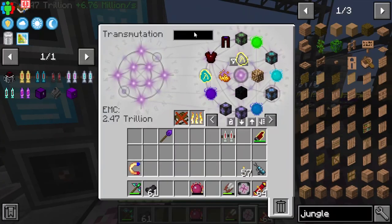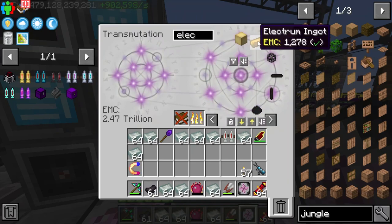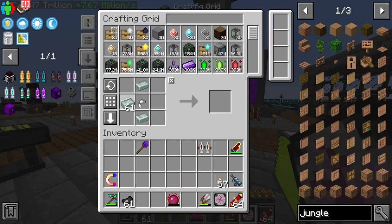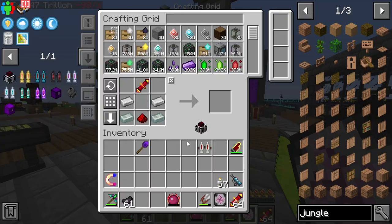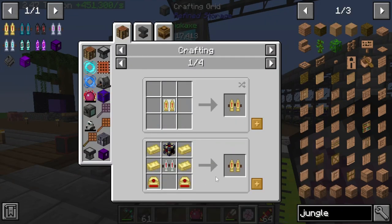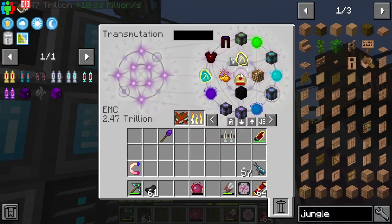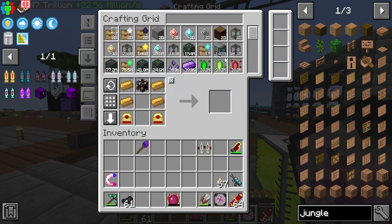I don't have any Invar — I'll get a few of that and some Electrum so they're ready to go. Make an Electrum gear for the Magmatic Dynamo. We are just zooming through this! This is probably going to be the final episode, which makes me really sad — I've been struggling to figure out what to do next. Maybe Universe.io?